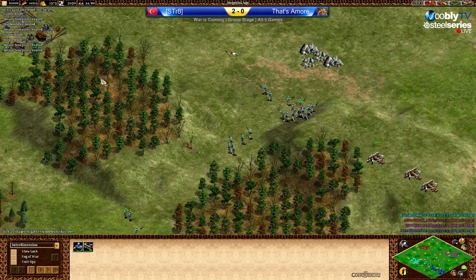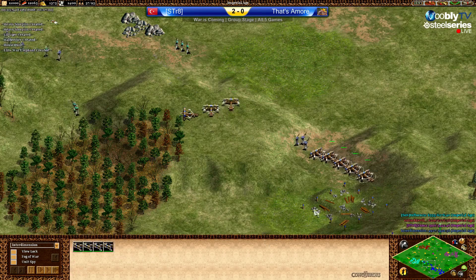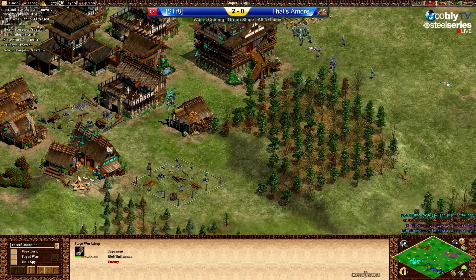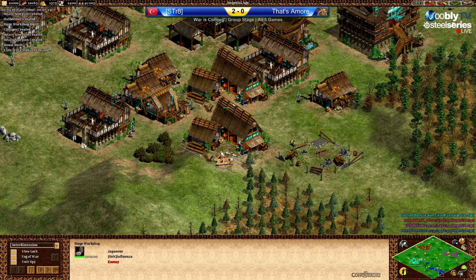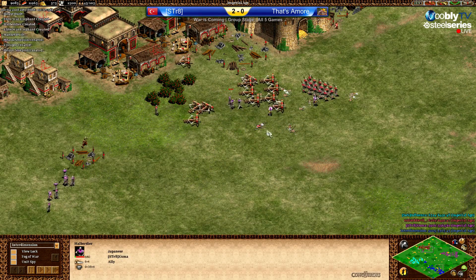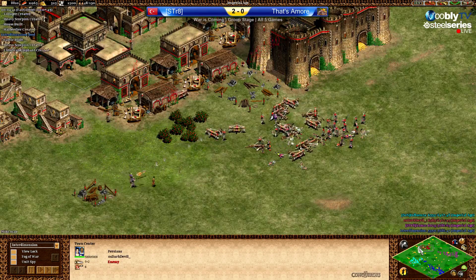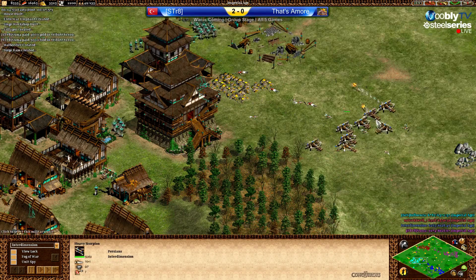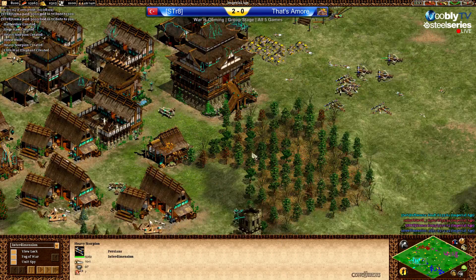There's a nice hill between Teal and Blue, and it looks like Blue wants control over it. Green going back. Siege workshops coming up. I know Dark Devil and Influenza are random map players, but they've surely practiced some deathmatch here — it doesn't look bad at all.